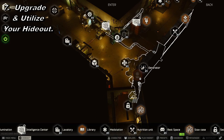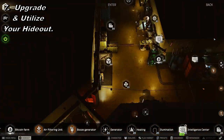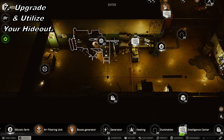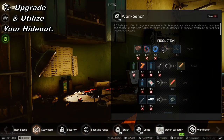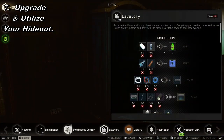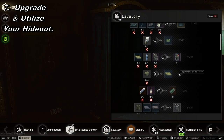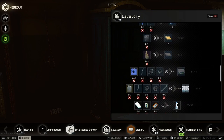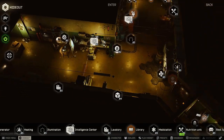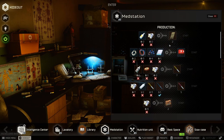Coming in at number seven: upgrade and utilize your hideout. I can't recommend this enough — it's something I never used to really give attention to. Everything that you make in your hideout is counted as found in raid, so you can create quest items here. Anything you make can be sold on the flea market. It's a great way to help you push through the wipe and make a lot of money, or save time grinding on quest items. For example, you can get your first Ledex here, which gets you your first Thicc case from the Therapist quest line.